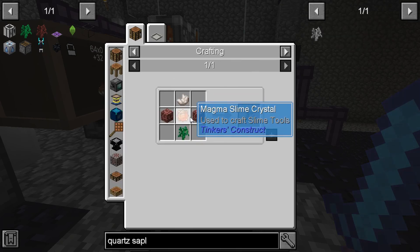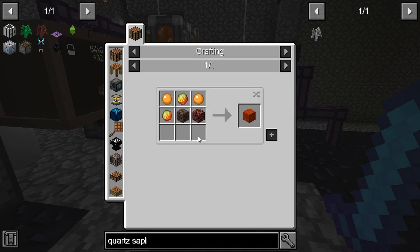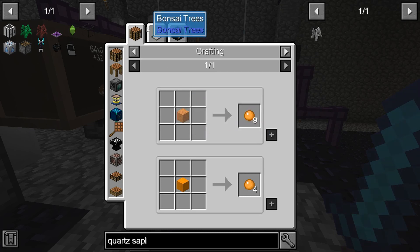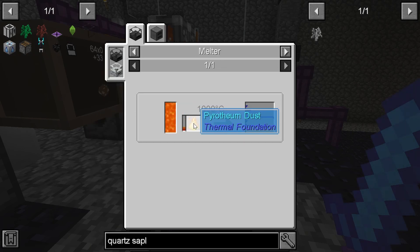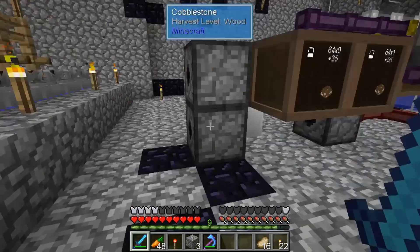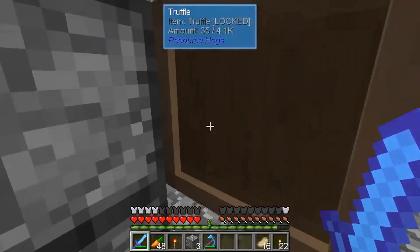You take the magma slime crystal - it has to be orange slime. And I don't have this magma thing, slime grime. It takes blazing pyrotheum, which is sulfur, redstone, and blaze powder. So orange slime crystals are just not in the cards right this moment.